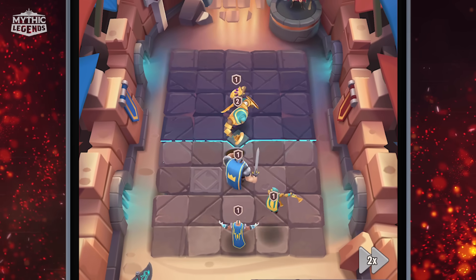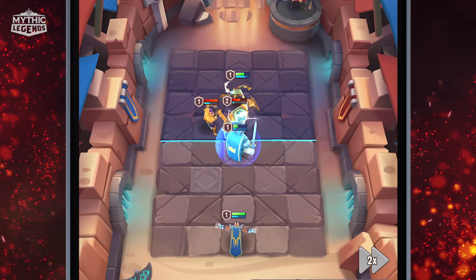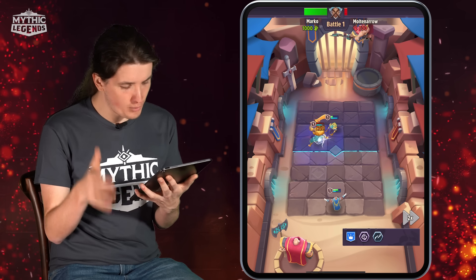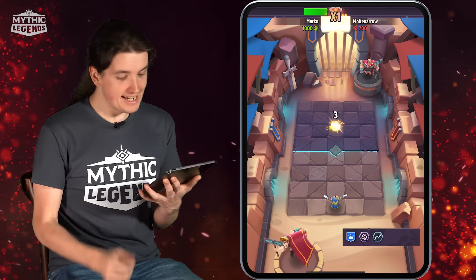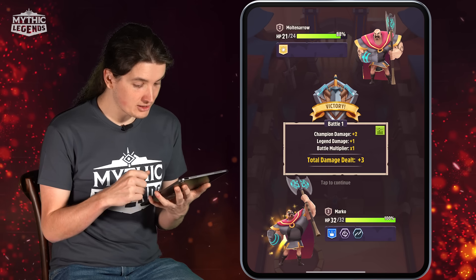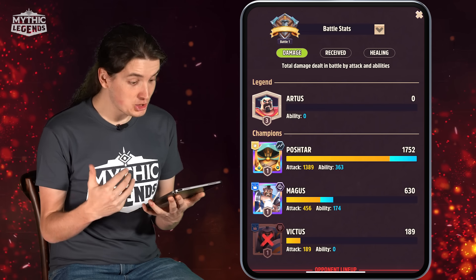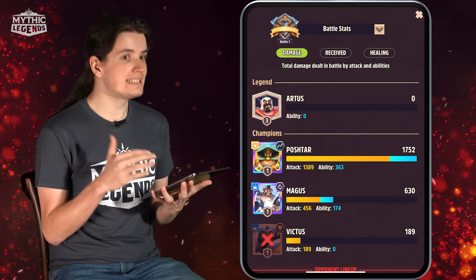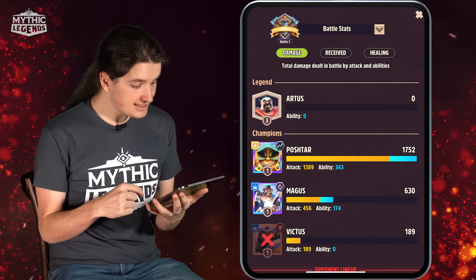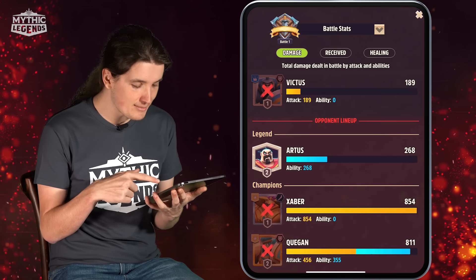Postar is an Assassin, which means at the start of the battle he jumps into the backline. Two of our champions are attacking the same champion at the same time. It's been a one-for-one trade, so Postar has to do the rest of the heavy work — and he does. He kills the second champion. We won our first battle in this tournament. After the battle we can check damage dealt and damage received to see how much each champion contributed — very useful for realizing which champion is performing well in your formation.